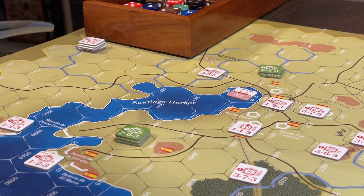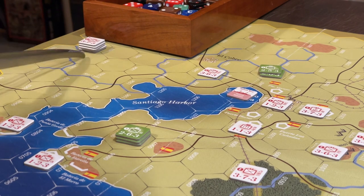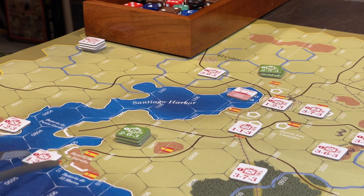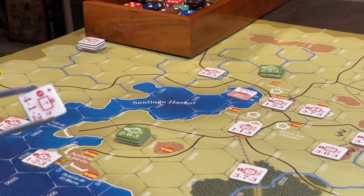Way over in this corner, that's the Escario Column. It doesn't show up until turn four and might not arrive until turn five - there's a random events table with an event that might delay this unit. El Moro has a battery and the Castillo. These units must start here and cannot move until a random event releases them. In the non-historical setup these guys still have to set up here, but the Spanish have much freer rein. There's also a machine gunner unit off the map that can be activated by random event and shows up adjacent to Santiago.